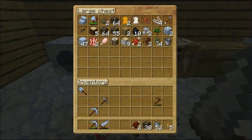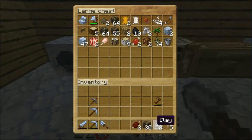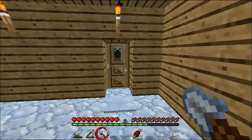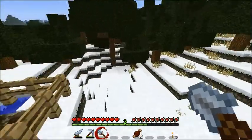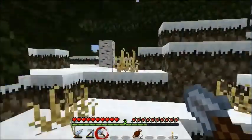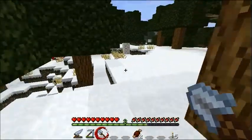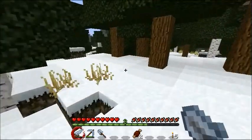That goes there. Torch. Iron pick. That can go die. Clay. Oh no, we left a stack out there — hurry, go get it! I also changed the texture of the wheat so that I can actually tell when it's done, which is going to be helpful.